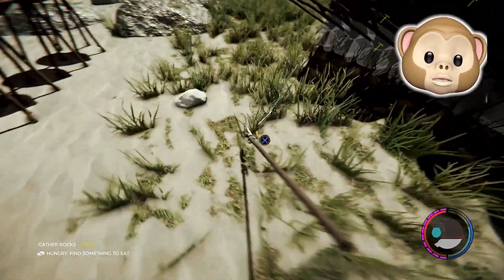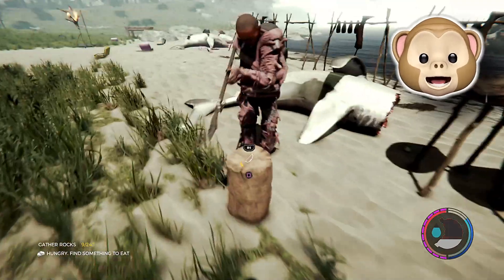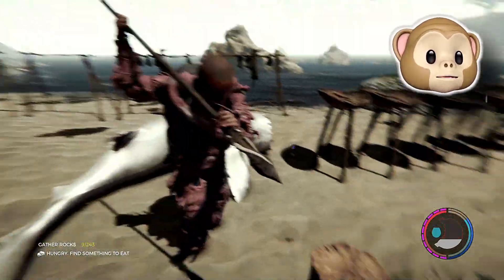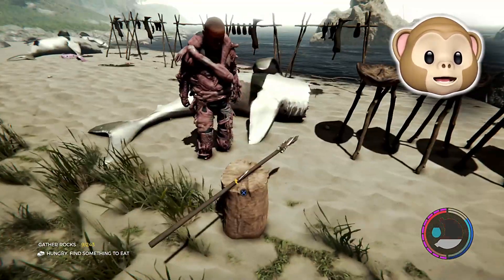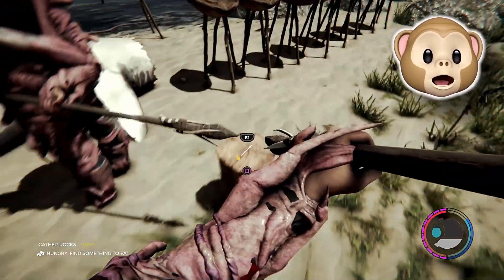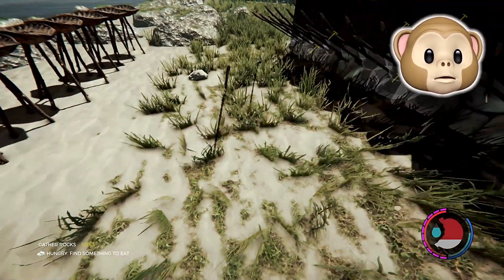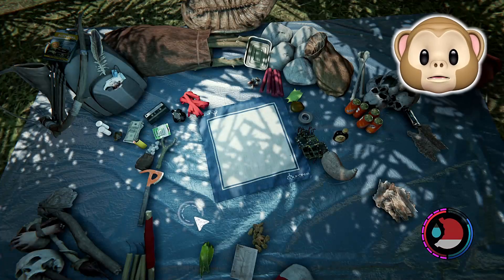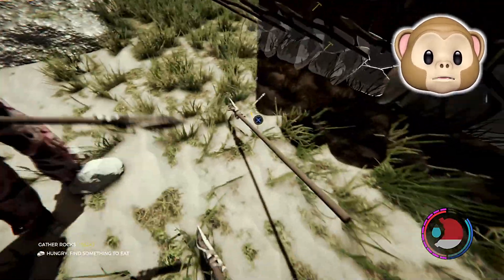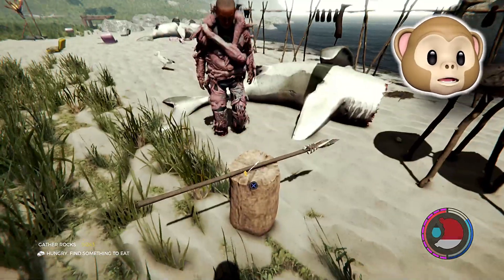I'm gonna go ahead and throw this spear down over here. He's going to place his spear down now. We are going to pick it up at the same exact time — with X — boom! He has a spear, I have a spear. There it is, his spear. I'm gonna throw it down now — we're duplicating spears. I have no spear, but there's two spears over here.